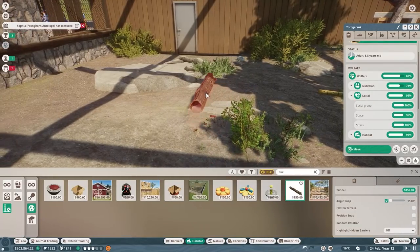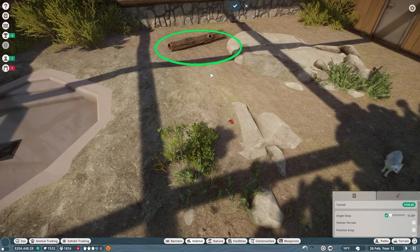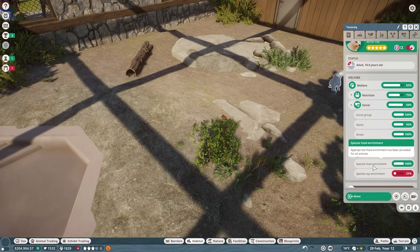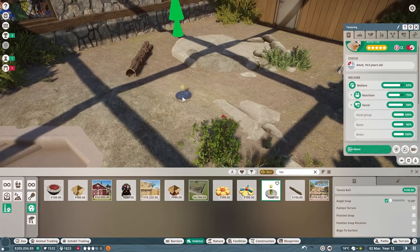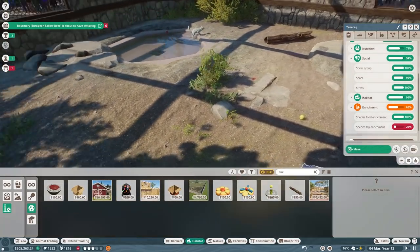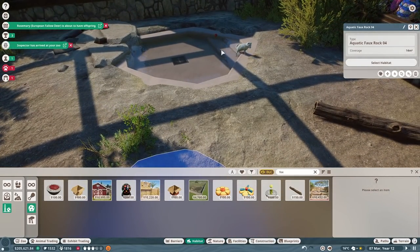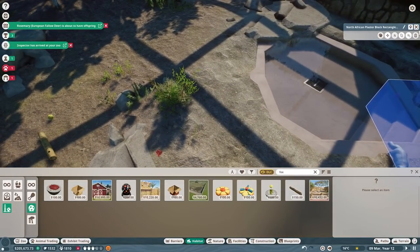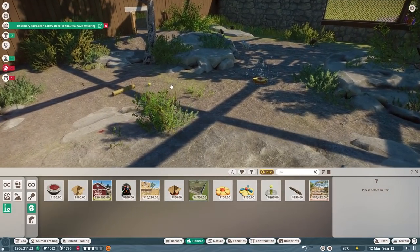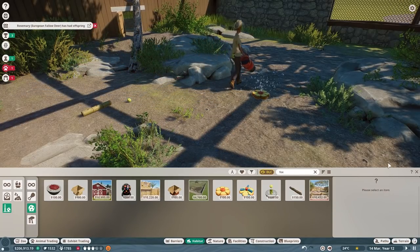We have the little log unlocked - let's give them a log right there, rotate it a little bit. Does that make them happy? Species toy enrichment is still not very high. How about a tennis ball? That didn't help either. The skittle feeder is food so that doesn't count. What about the bubble thing? I can put that there - okay, that helped! Perfect, that works.